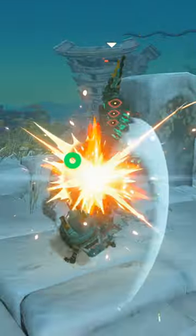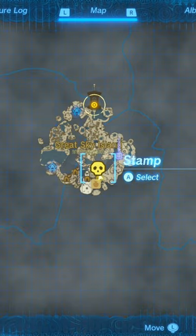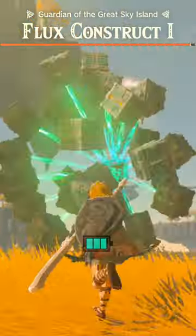If you're looking for a strong early game weapon here in Tears of the Kingdom, then check this out. Here on the Great Sky Island, eventually while you're making your way through the shrines, you can come across this platform right here on the map that has a world boss on it.